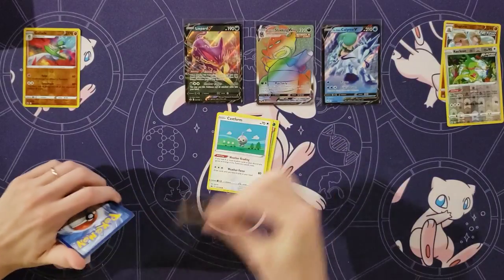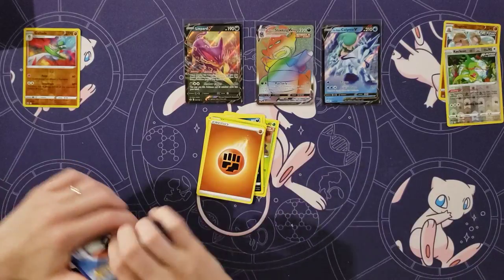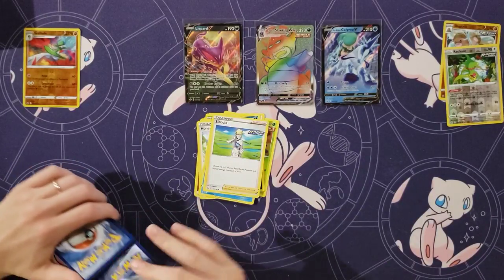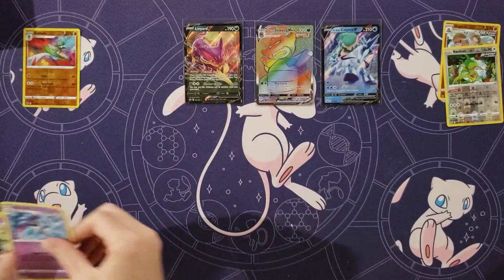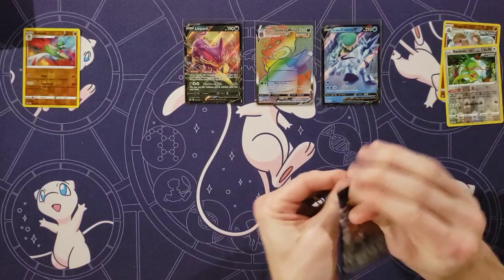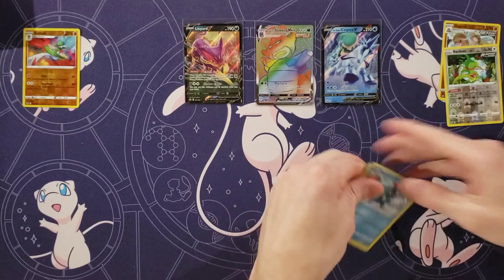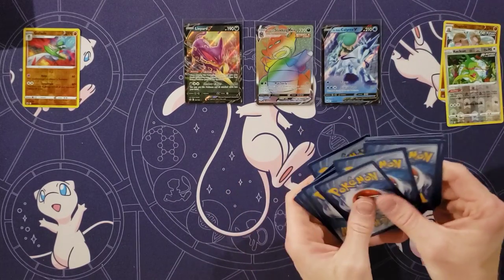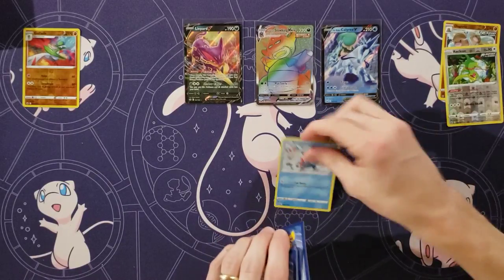Weedle, Castform, Quillfish, Ralts, Heracross, Energy, Honey, Drizzile, Seabolt, and a Curlia and a Malamar. Haven't gotten a holo here recently, but you got a rainbow. Yeah, so I haven't gotten a holo at all.